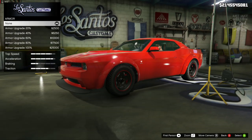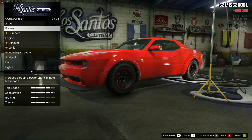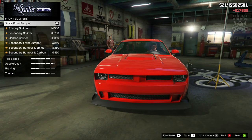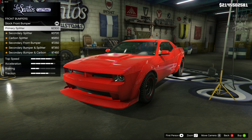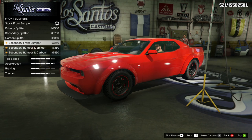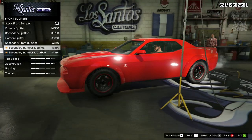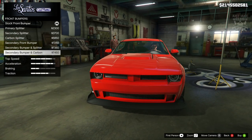So let's go with this build. We're going to start with 100% body armor as always, then we're going to go to the brakes and get the race brakes. For the front bumper, we've got the primary splitter which we can change from black to color coded, then a secondary version and a carbon version. These all look exactly the same, which is pretty disappointing.